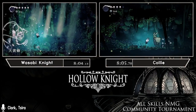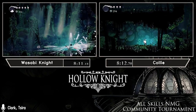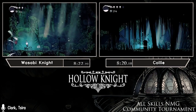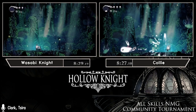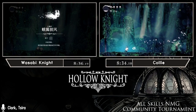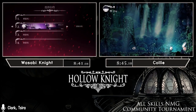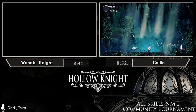The reason geo is so tight early game is because we need to purchase Dash Slash from Oro for 800 geo. Collie isn't able to get the geo from the Moss Charger right there and will be at a slightly lower margin of 294 geo, meaning she'll need to get a lot more geo in the City and especially from the two before Gorgeous Husk. Both runners are now one Hornet fight apart — Collie is struggling a little and taking some damage, but Hornet is almost dead.